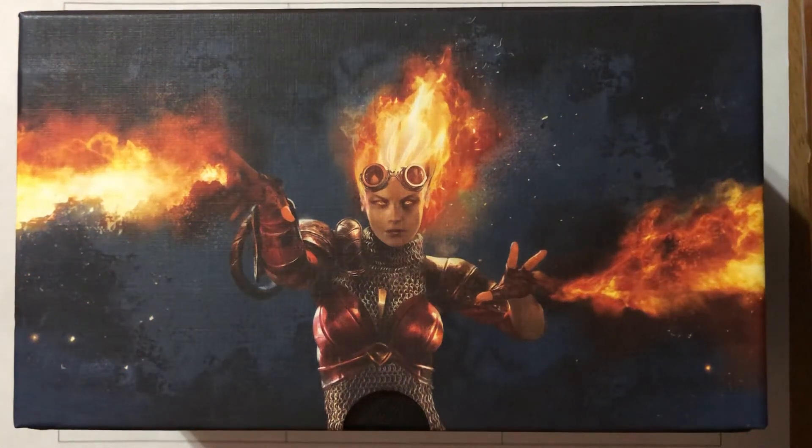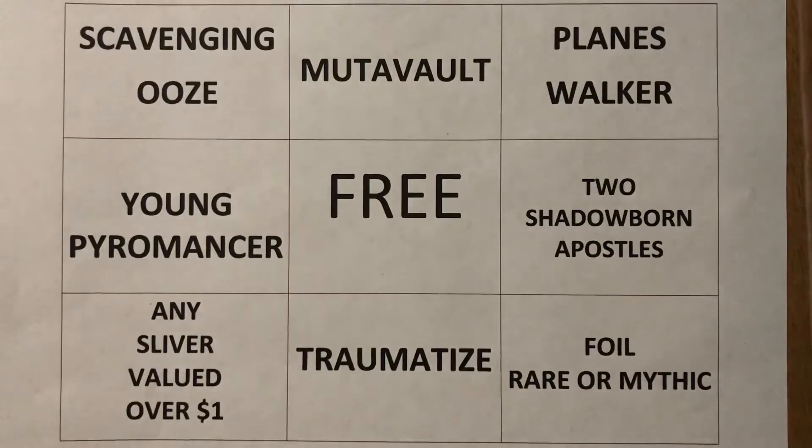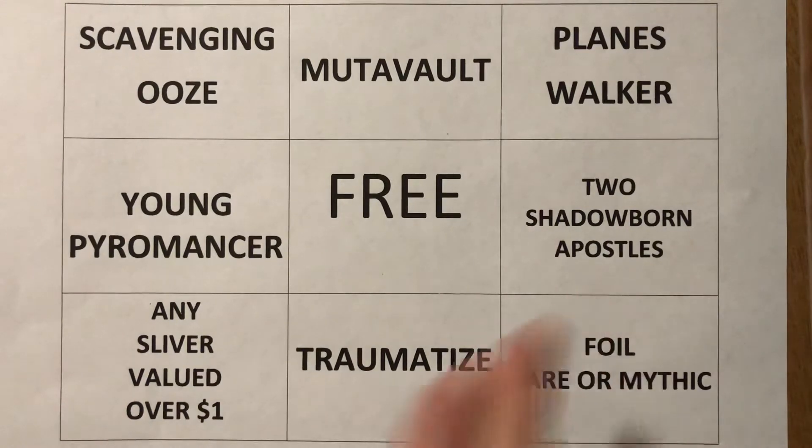Hey there it's CJ Willy and I'm cracking a pack. Today is pack number five in the Magic the Gathering Core Set 2014 Fat Pack Bingo. Check out my preview video for the explanation on how it will work — I've added the link in the description below. Here is my bingo card and after four packs, no bingo. We have gotten one Shadowborn Apostle, so if we get a second one I can mark that off. Hopefully I'm gonna hit one of these bingo spaces.